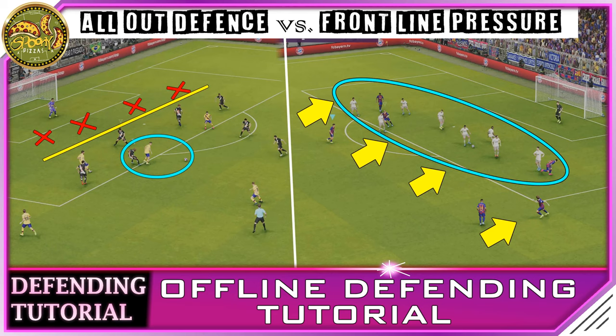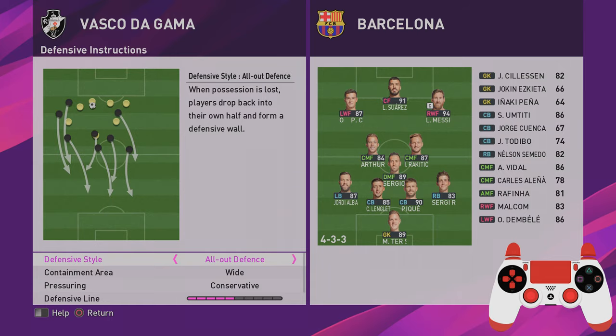Hey ladies and gentlemen, welcome to a defending tutorial with your host Spoonie Pizzas. Today we're going to be covering offline defending. We're going to be looking at two types of defending: playing an all-out defense conservative style, and then frontline pressure aggressive style.